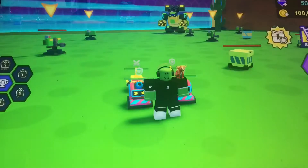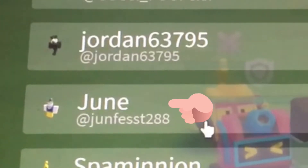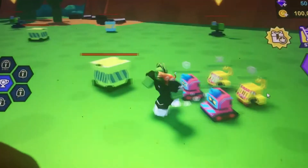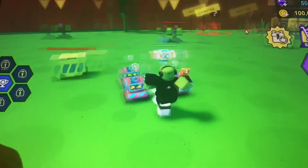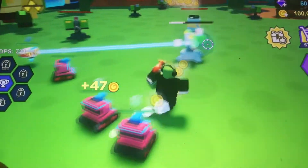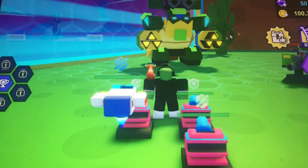Wait, did that guy just give me something? Hold up. Who is this? It's June — shout out to this guy! He gave me a Prototype White A1R3 level 21! Deploy best. I'm pretty sure if you finish up a bot... Oh my God, I am just annihilating these guys right now. Shout out to June — I believe we do have enough. Easy! Shout out to June right there.